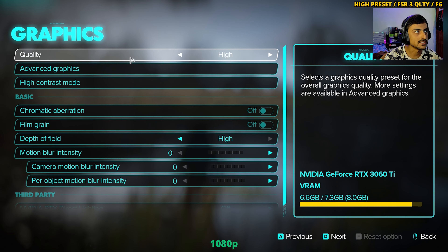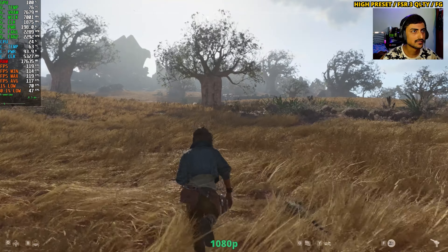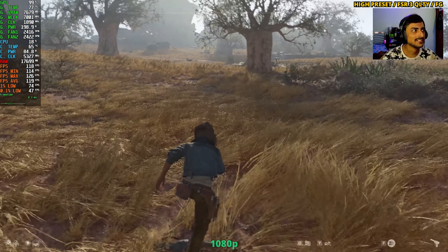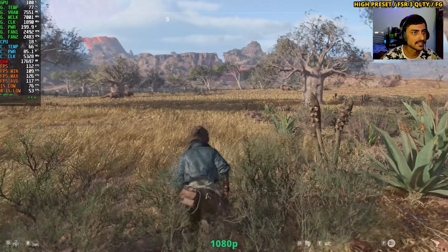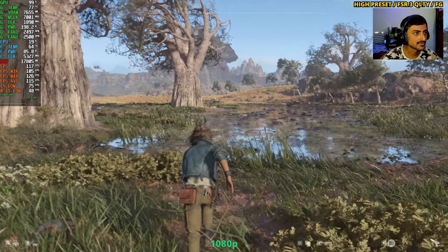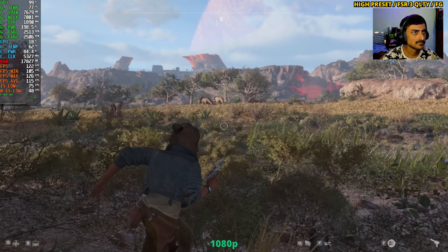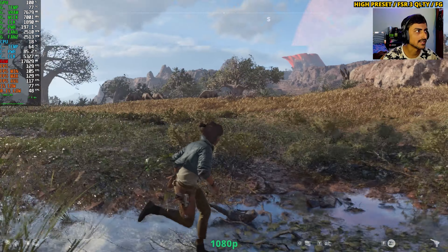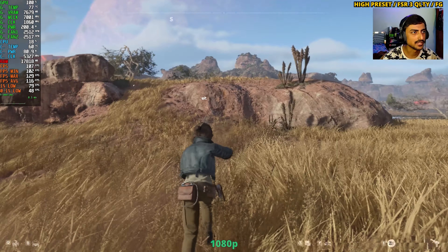This game also supports FSR 3 Frame Generation, which I'm going to use now with FSR set to Quality and sticking to the high graphics preset. We're getting 100-plus fps now. The trees, leaves, grass, and plants all look miserable, but at least you can play the game and it's very smooth — it feels like playing at 80 fps with no noticeable input delay. We're hitting a 117 fps average.